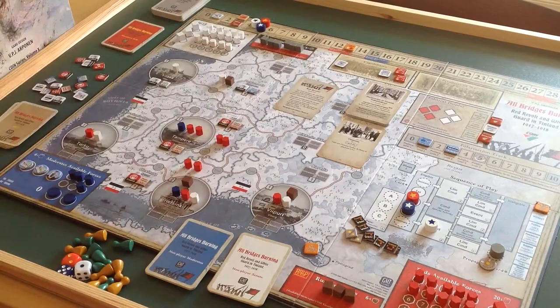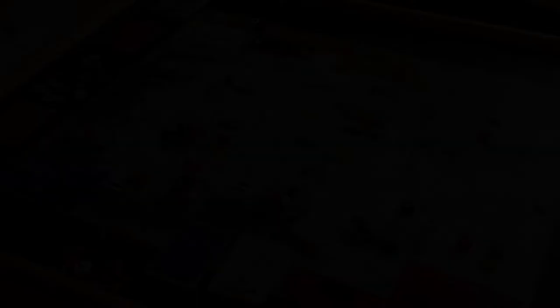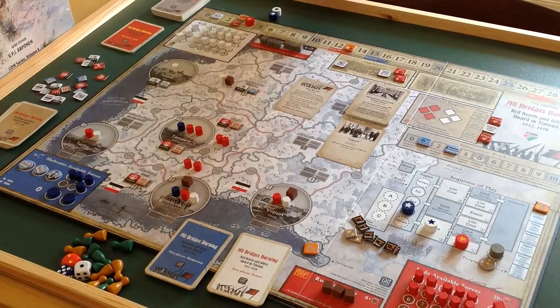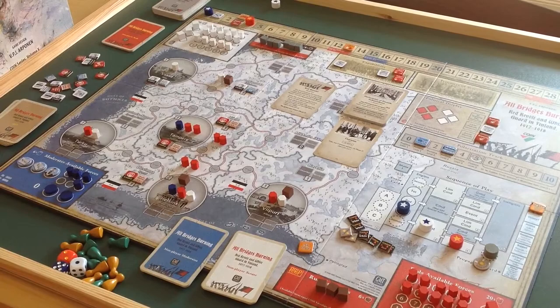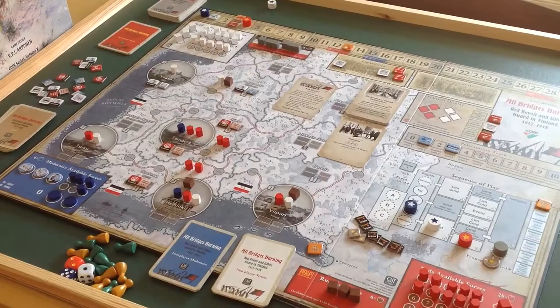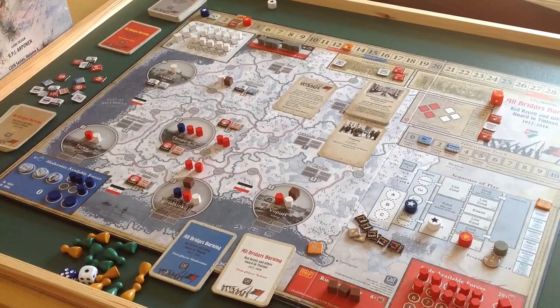I'm going to find the marker and place it up there in the capabilities box. So that was the Senat move already, then it's my turn. I am going to be taking the Activism command and play it as a limited command. I pay one resource. The Senat resource cylinder and the Moderates start at zero resources — the non-players don't actually spend any resources in this solitaire system. So my action is just going to be rolling a die and then activating some of my guys. I got a 2, so I'm going to activate over here and over there.